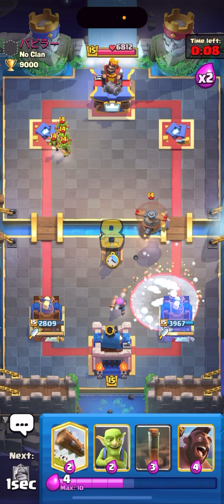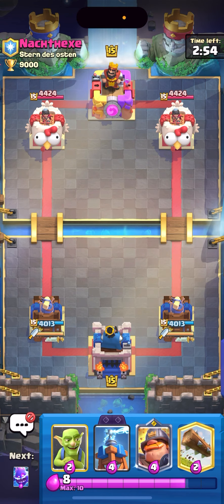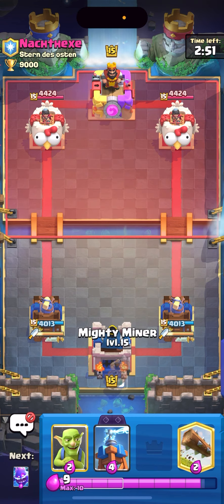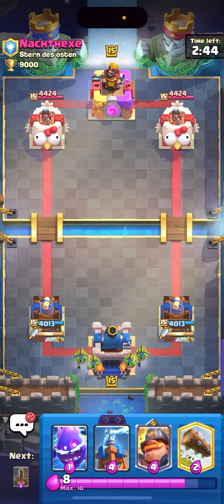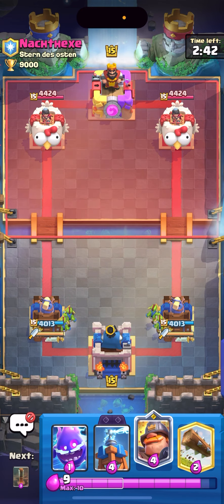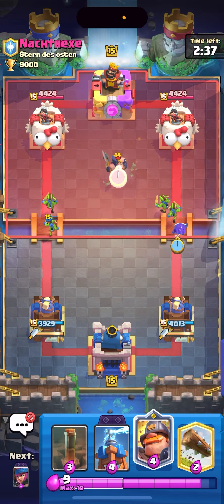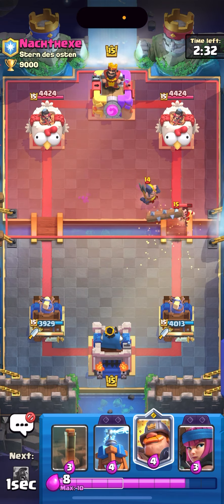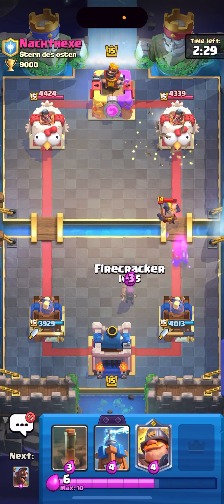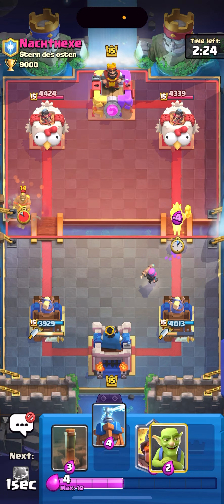Finishing this video the next day — we're against Executioner. First game of the day. I noticed that on trophy road no one's using the broken cards — no one has the new tower troop or the void — but every game in Ultimate Champion everyone just has the void and the new tower troop every season. I'll just Log here. E-Wiz and Executioner — pretty interesting. I'll cycle my Firecracker down low and then Hog Rider.